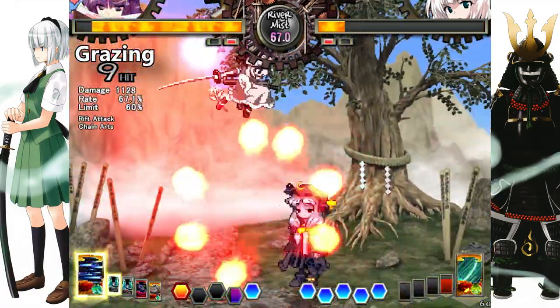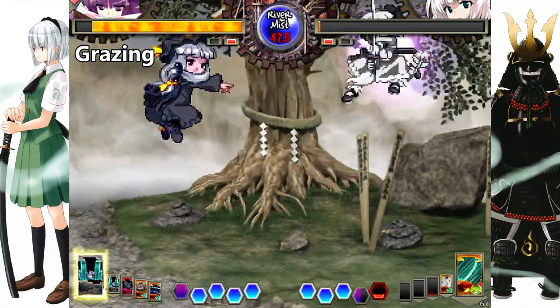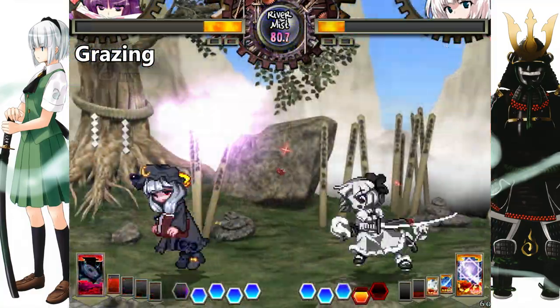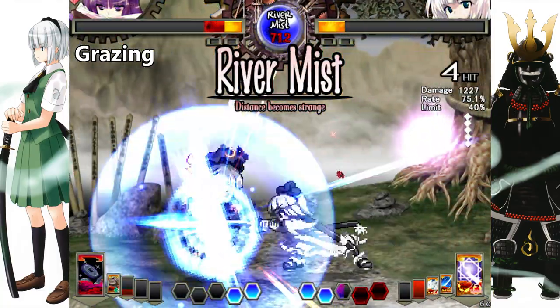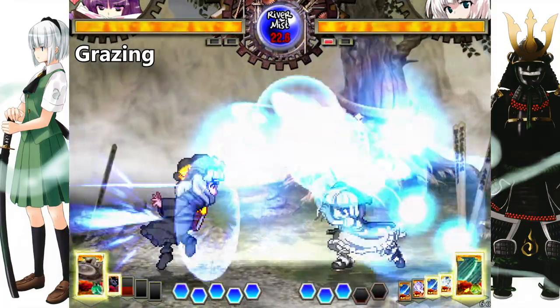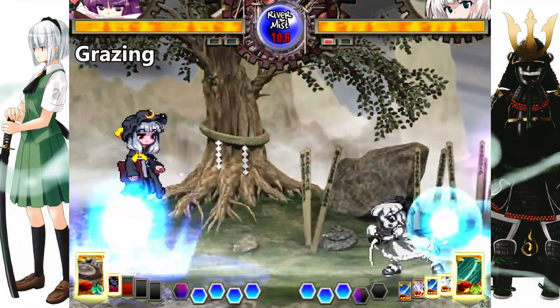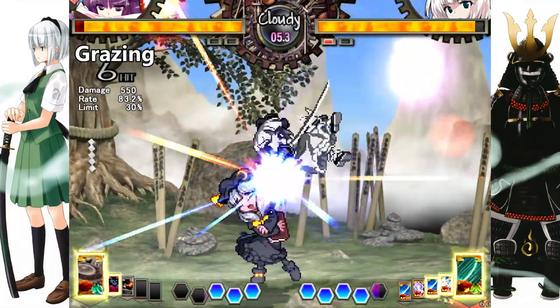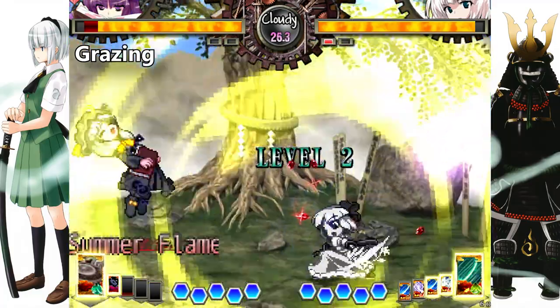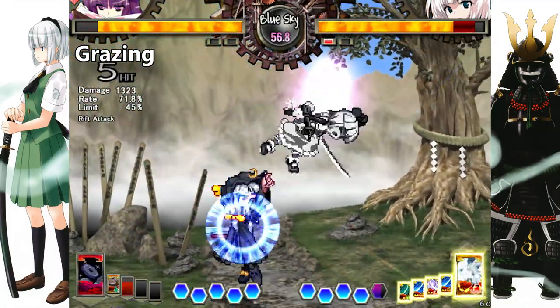Grazing is one of the main mechanics of Hisoutensoku and one of its main appeals. It allows the player to dash through projectiles without getting hit, meaning that if someone throws a projectile at you, you can simply move through it without having to block, walk under, or jump over it. This becomes an absolutely vital tool when stuck under pressure, as a load of pressure in Hisoutensoku makes use of projectiles in one way or another, and by grazing through those projectiles, you can create an escape route and reset back to neutral.